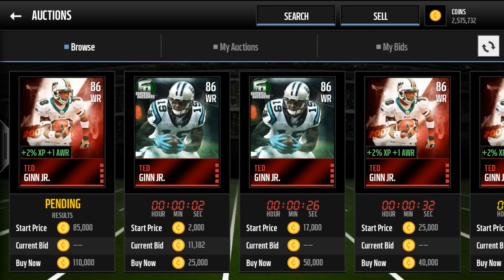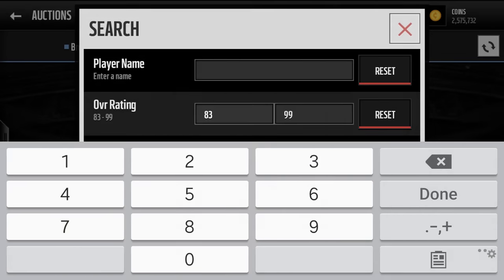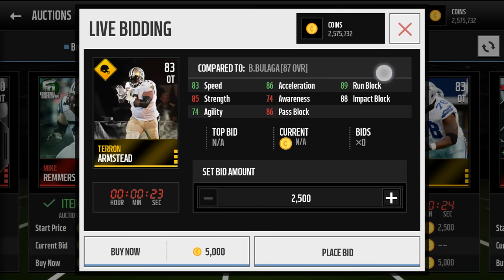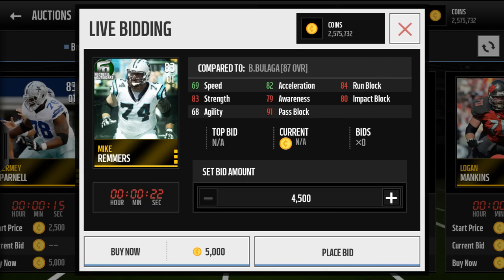Definitely recommend picking him up. For offensive linemen, I'm not going to get into them too much. All you want to do is look at like an 83 overall for like 5K and then think to yourself: do I run the ball or do I pass the ball? Look at their run block and then their pass block and decide which one you want more of — try and find somebody with above a 90 in whatever you want. So if you want pass block, Mike Rimmers is for you.